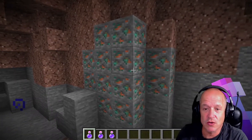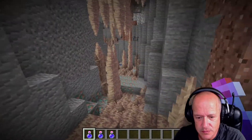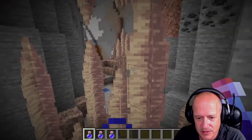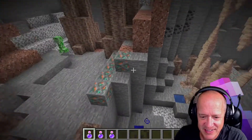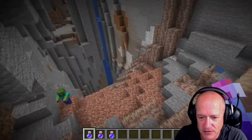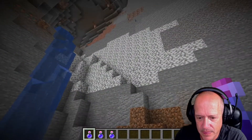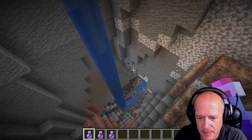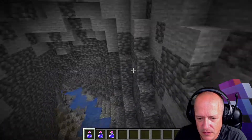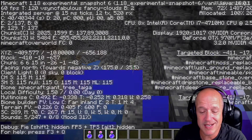They've increased the amount of copper you can find in one general area when you go into these caves. There's a whole bunch of copper there as well, and there's another huge patch of copper. Wow, there's going to be another huge patch over here. An absolute ton of dripstone. This still goes way down — there's more copper. We're all the way down here at negative 10.